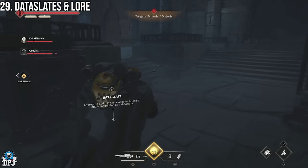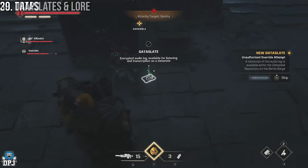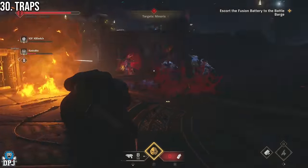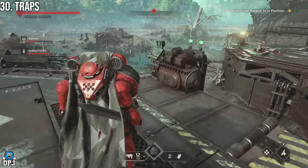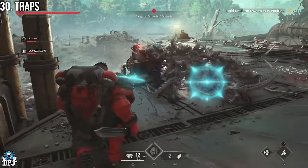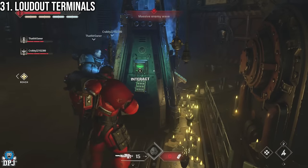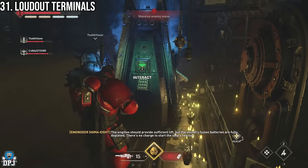You can find data slates within operations if you're into the lore. There are also traps you should take advantage of — from barrels that do amazing damage, to plasma containers, to actual map traps you can activate. With good timing these can be very helpful. Loadout terminals are great for swapping loadouts, but also if you select the same loadout you're already using, it will refill your ammo.